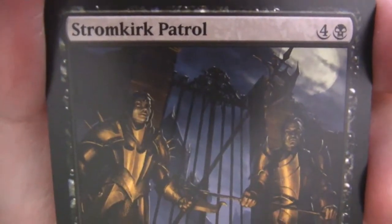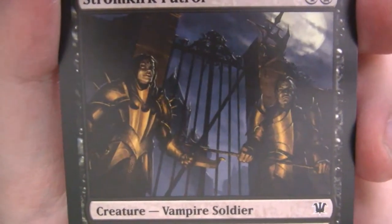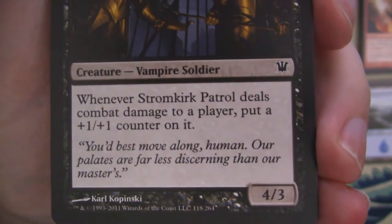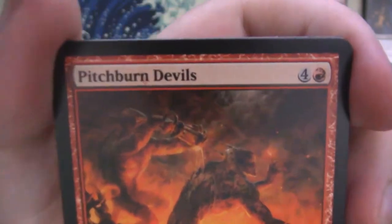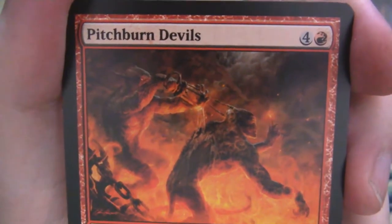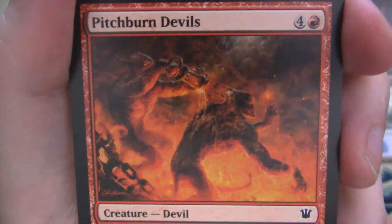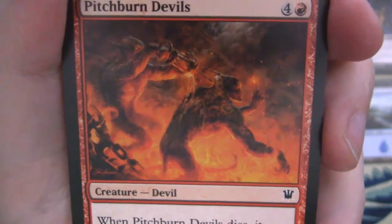We've got the Stromkirk Patrol keeping watch over the gates, and of course the full moon is out because these are vampires and they can't be out in the light of day. 'You'd best move along, human. Our palates are far less discerning than our masters.' The whole thing in Innistrad is that the vampire nobles only eat the blood of the palatable — the rich and well-to-do — whereas the guards are like, we're just vampires, we take your blood, we don't care who you are. So you've got to be careful around the guards.